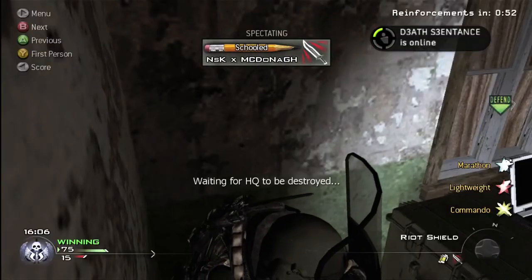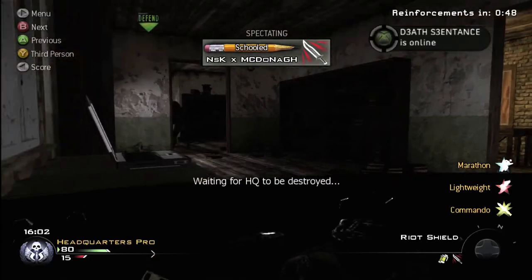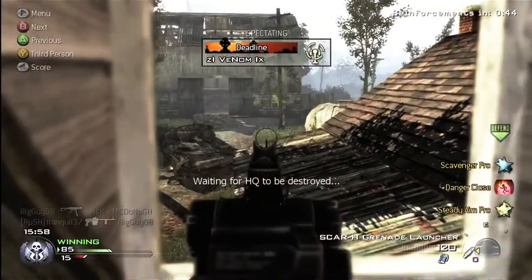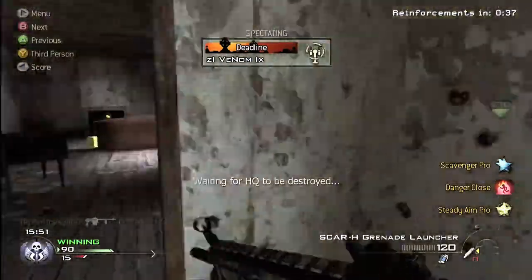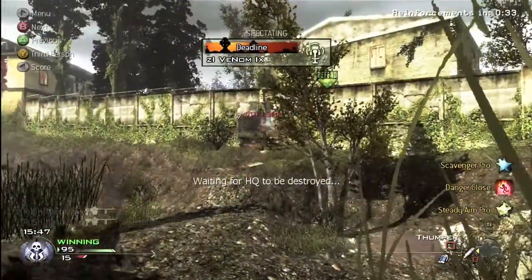That's awesome. Right there you saw that — I didn't spawn whenever I have a claymore down and I die. I do not respawn myself; I wait to respawn. Plus the headquarters had been capped — actually I think it was capped while I was watching the kill cam, so it was kind of bad on my part, but it got me a kill anyways.